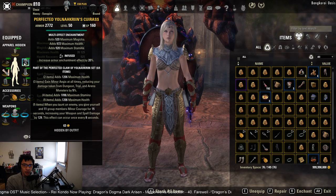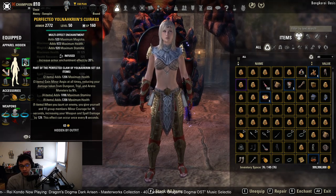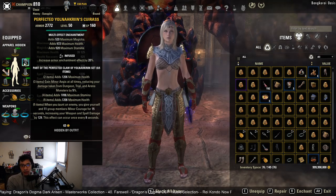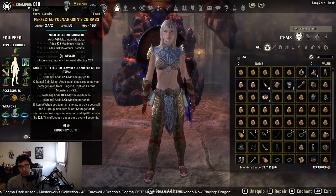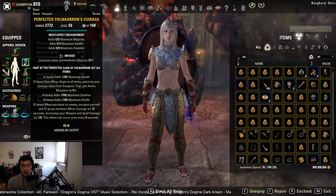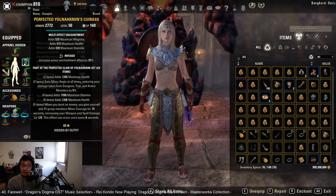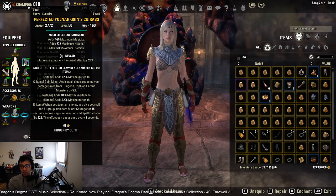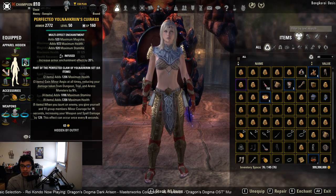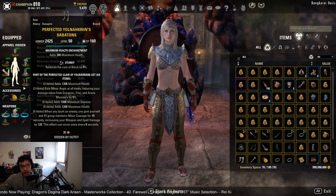For our first five-piece set, we're going with Perfected Claw of Yolnahkriin. You can also go with the non-perfected version — it doesn't change the unique five-piece bonus, only adding additional max health which, while nice, is not essential on a tank. The perfected version comes from Veteran Sunspire; the non-perfected comes from Normal Sunspire. Currently this is the only set in the game that provides Minor Courage, and the proc condition is on a taunt, so it must be worn by a tank.